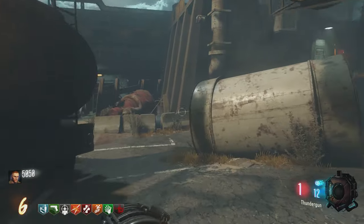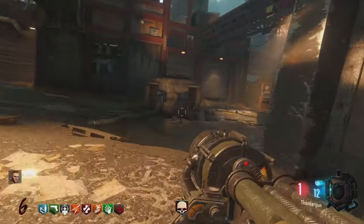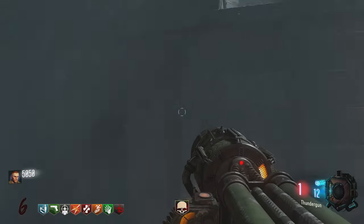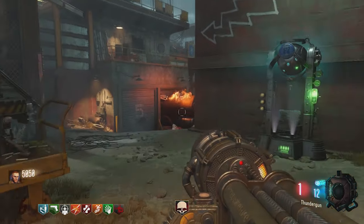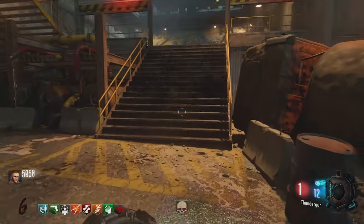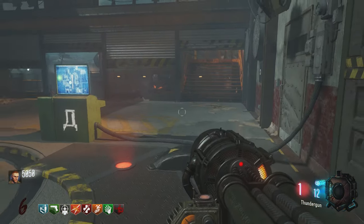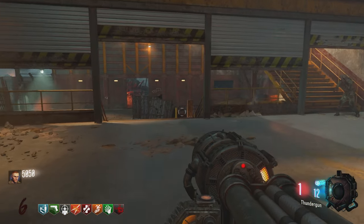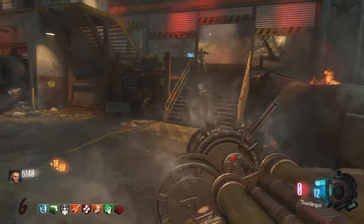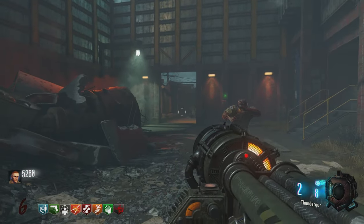Another place you can go is if we get back out of this area and continue down back to where we came from. If we keep going past Stamina Up, we can come back to where we started. And if we go through the right way — which I'd recommend you guys go through this right way before the left way — this is kind of the main hub of the map. There's an RK5 wall buy right there, and there's also a pretty sick training spot up here that I think has actually been nerfed. You can call the lander here and it will spawn right there for you. There's also another door we can open through here, and Widow's Wine is up there, replacing the PHD spot.